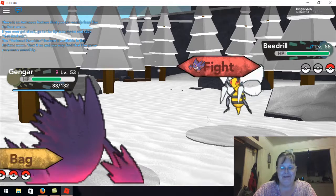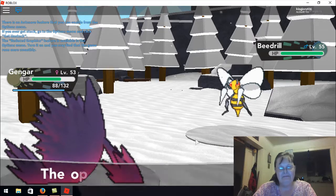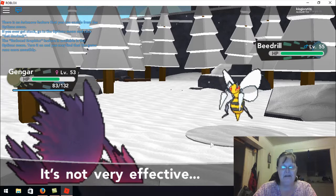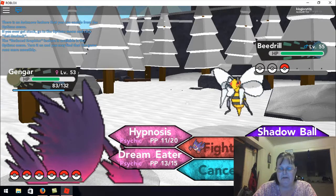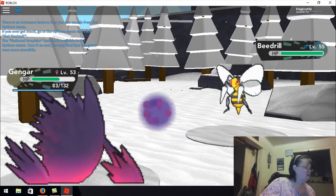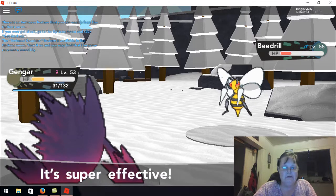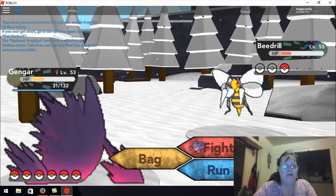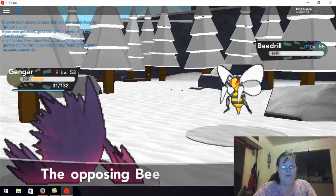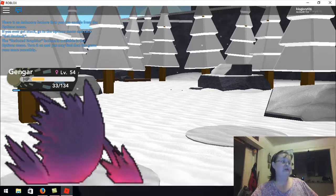I'm not going to switch Pokémon — it's Beedrill. Try to put Beedrill to sleep. Gel Stinger — not very effective. Absol's level 70!